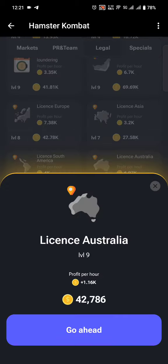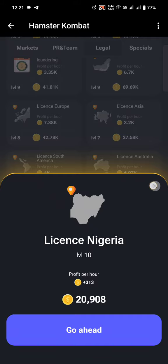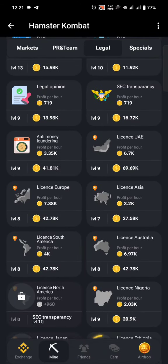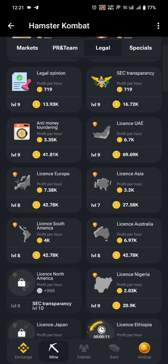Another profitable Legal card is Licensed Australia — you earn 1.1k tokens per hour for 42k tokens. License Europe is also giving a good number of tokens. Anti-Money Laundering is not quite fair enough by comparison.